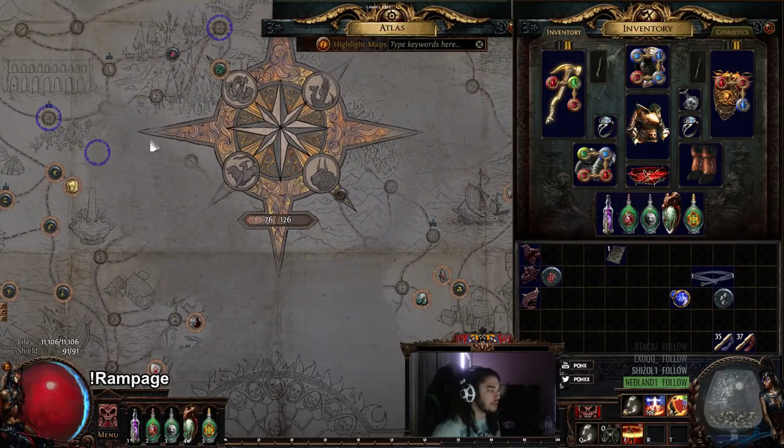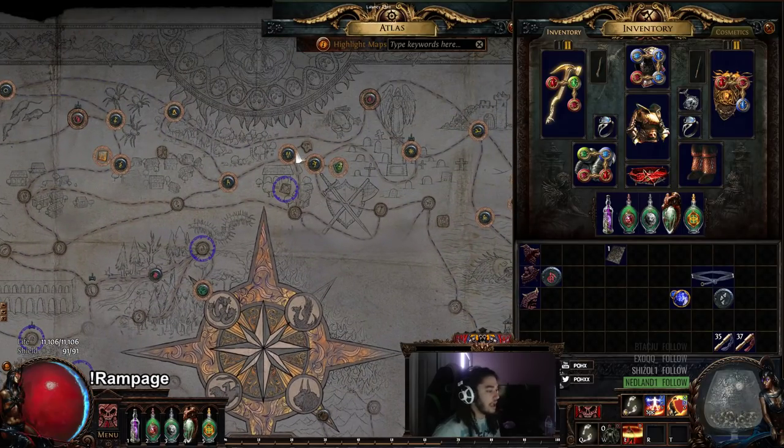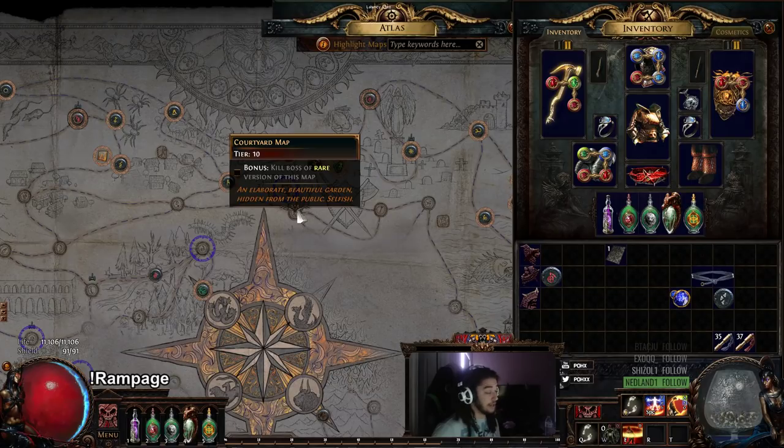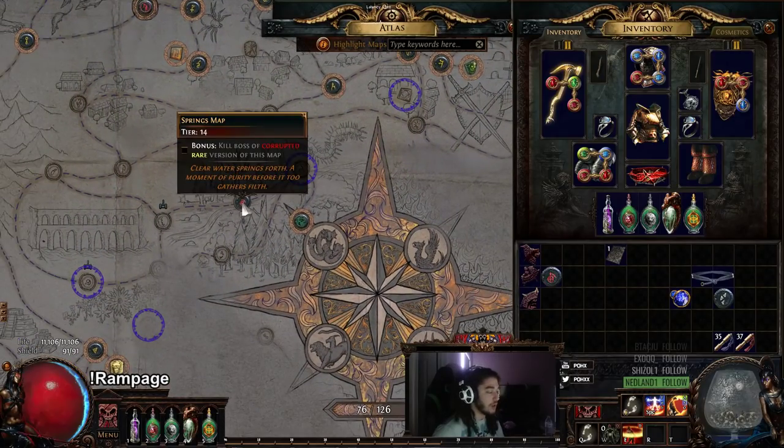I thought to myself, what's a good tier 14/15 map that I can shape and/or run? At first I was thinking Courtyard, and I think Courtyard would be a very solid choice. But before I shaped Courtyard, I wanted to try another map.